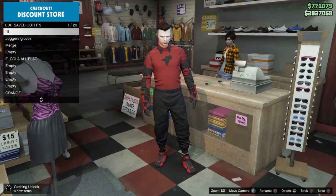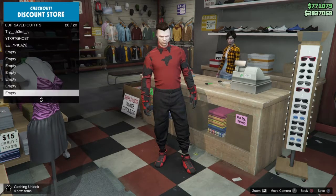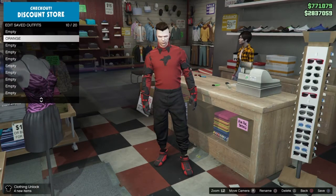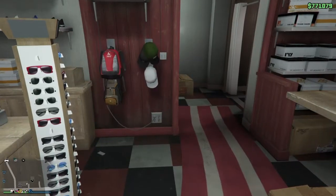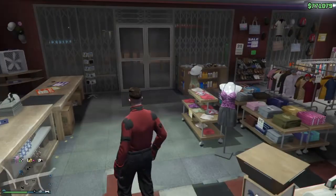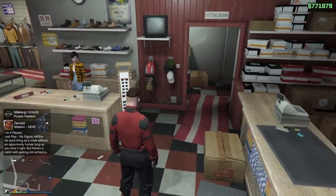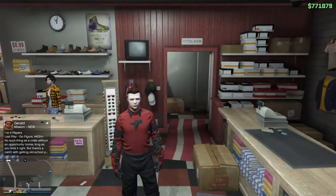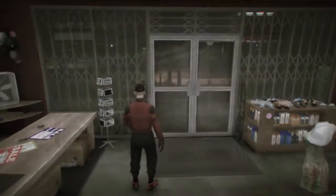Once you guys get to any clothing store, you want to delete all your saved outfits. What you guys want to do is wear the outfit you want to keep. I'm keeping this black ripped t-shirt modded outfit. So whatever outfit you guys want to keep when doing this glitch, make sure you wear it and then delete all your outfits. Make sure you equip it, and then delete all your outfits.